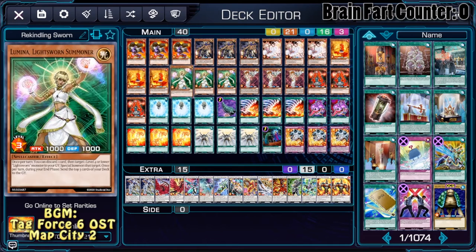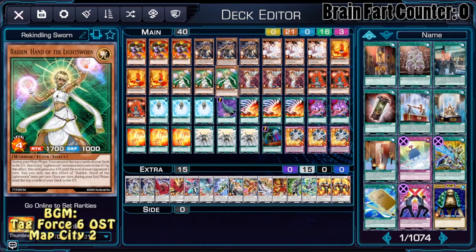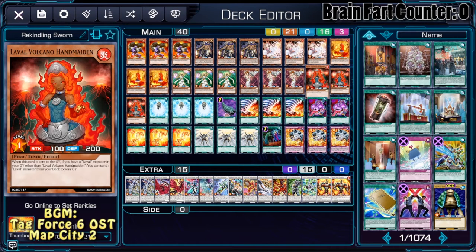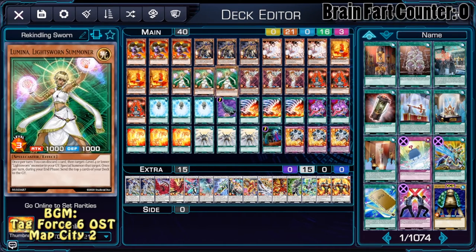Ash Blossom, because Ash Blossom. Level Lakeside Lady, because Level Lakeside Lady. Lumina to revive Raiden. Minerva, because more milling is also nice. Handmaiden, because Handmaiden is Handmaiden. We have Charge of the Light Brigade to search our Light Sworn package.